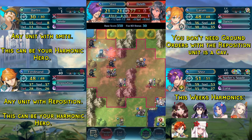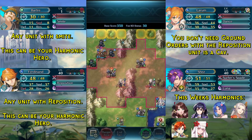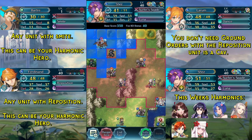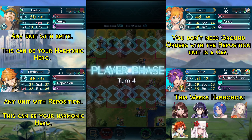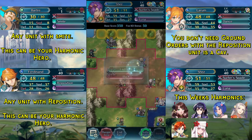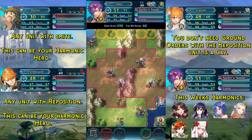With that activated we can now kill Byleth and turn, kill the Blue Thief and turn, kill this Blue Thief and turn again, and then just kill the last Green Thief — and that is the solution already done.